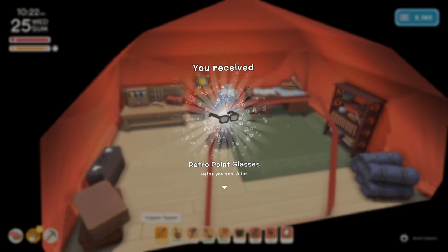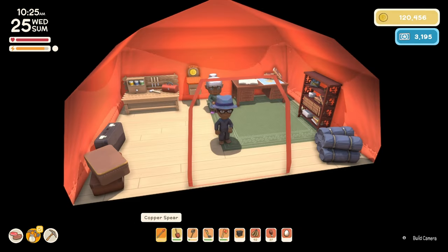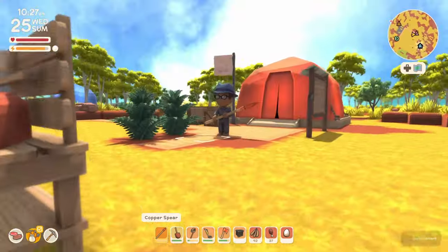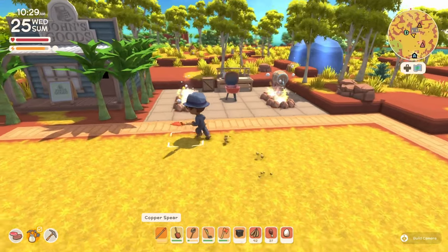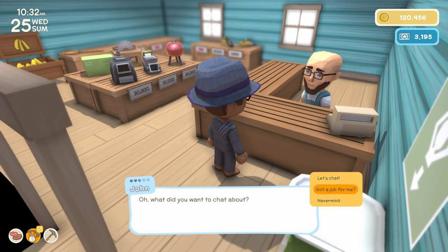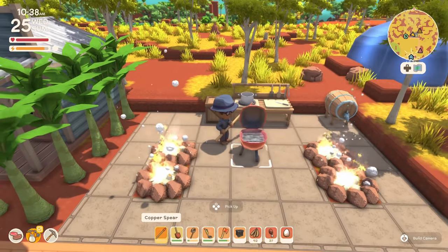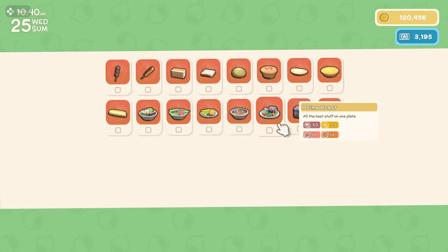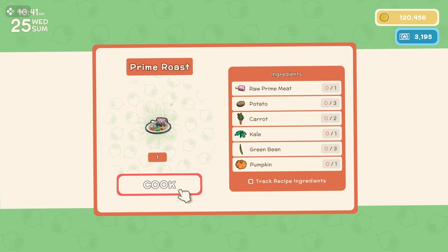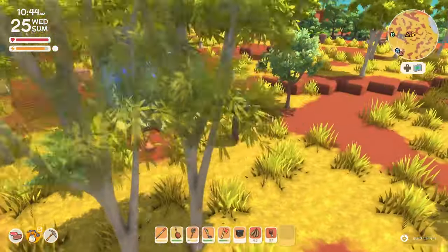What do you got for me? Retro point glasses? Heck yeah. Right there, oh baby — this is the ninja outfit, by the way. Full ninja. I'm just going to go ask John what he wants. Got a job? He's already at almost three hearts. Hankering for a prime roast? Is that just a cooked prime? No, that's definitely like an actual thing. Prime roast — a potato, carrot, kale, green bean, and a pumpkin. You, sir, can go suck an egg. And I've got one right here for you.